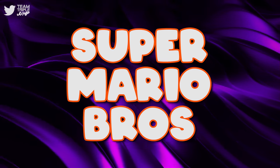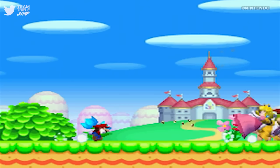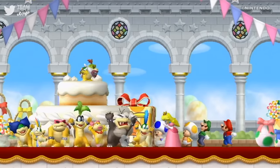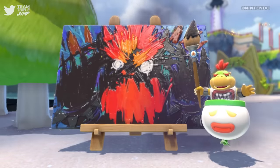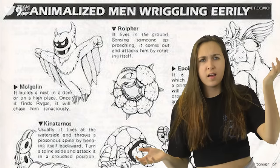Number 4: Super Mario Bros., 1985. The Mario games have never really been known for their rich, complex narratives, despite the obvious unanswered questions. We all know that Bowser kidnapped Princess Peach, but why did he kidnap Princess Peach? And who is Bowser Jr.'s real mother? Are Wario and Waluigi related or not? And why are the animalised men wriggling eerily?